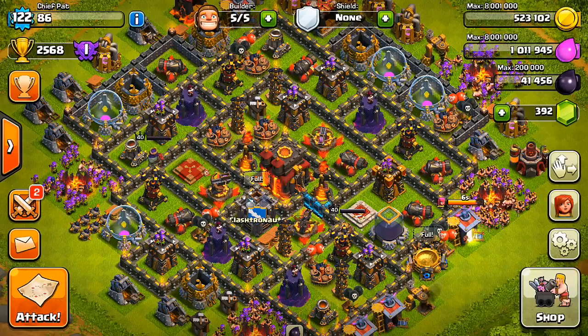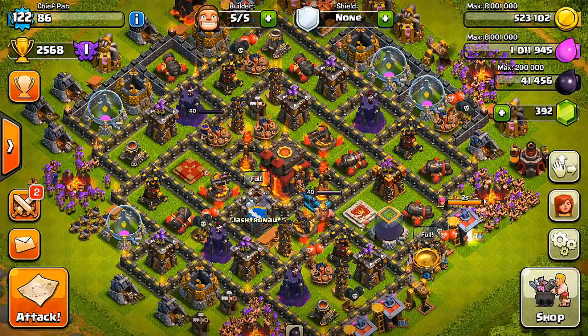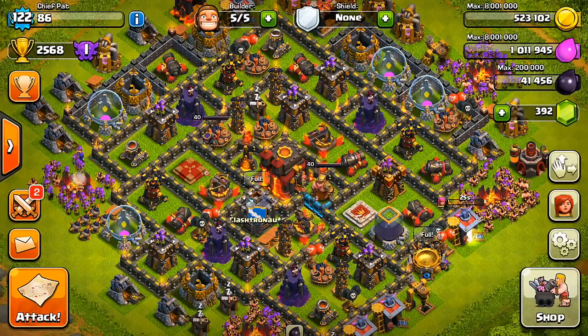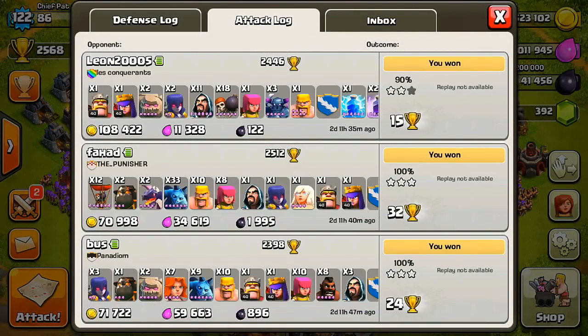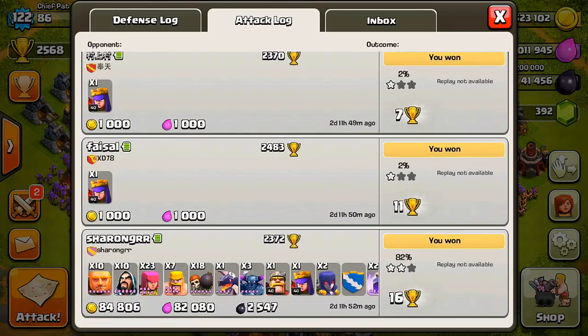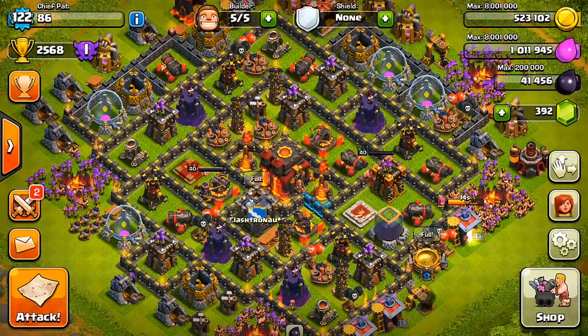Hey guys, what's up? It's Patrick here, and today bringing you guys episode 4 of my brand new Undefeated series. We're sitting at 2,568 cups, only 32 away from hitting Master League, and we should be able to have some good battles today. We'll probably be attacking Town Hall 10s and Town Hall 9s, same attacks as the last episode, so let's go ahead and get right into them.